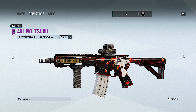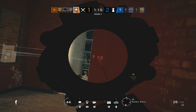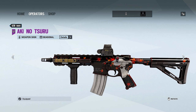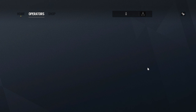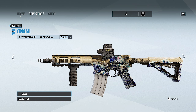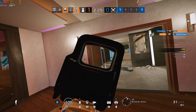Operation Red Crow brought four seasonals. The first is Aki no Tsuru — this is my favorite seasonal of all time. I love the overall black, red, and gold theme and the bird decal. It's a very nice skin. Next is Onami, which resembles the famous tsunami painting — a very hyped, clean skin with a sandy beach vibe to it.